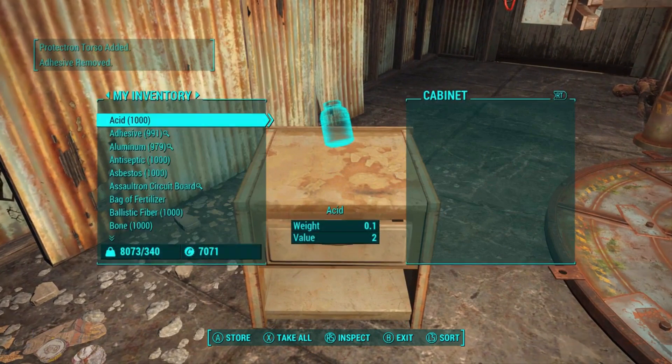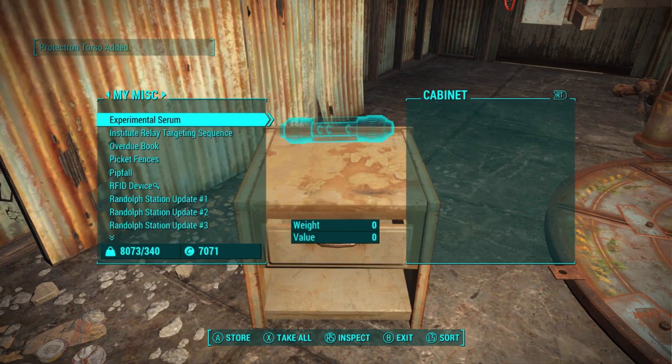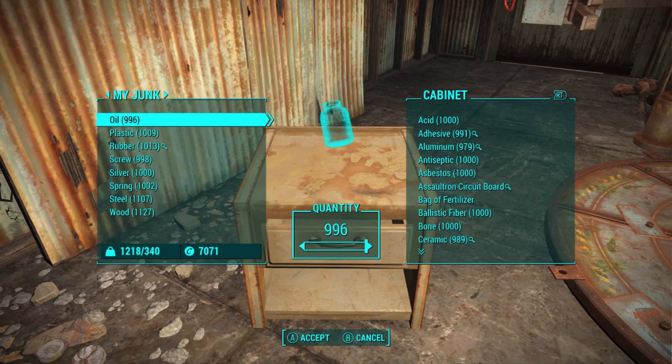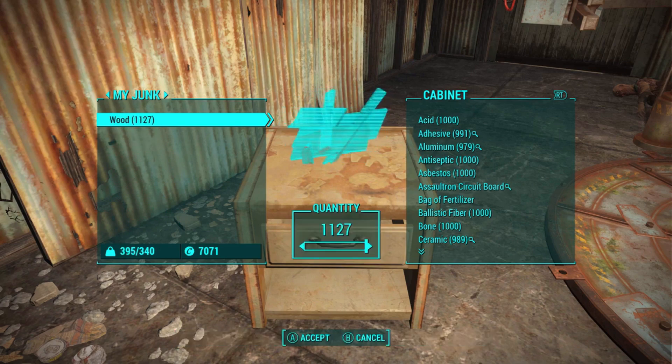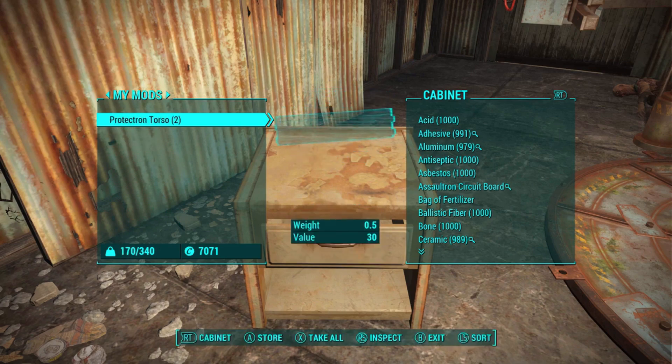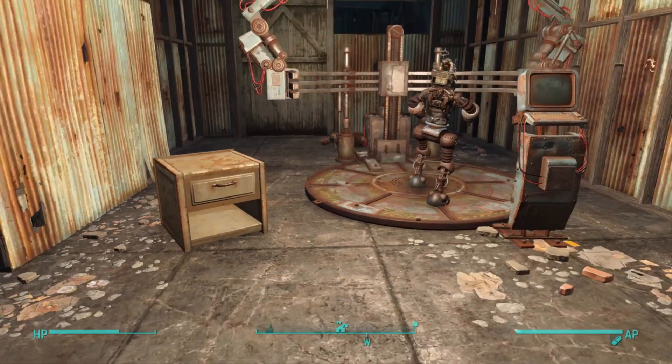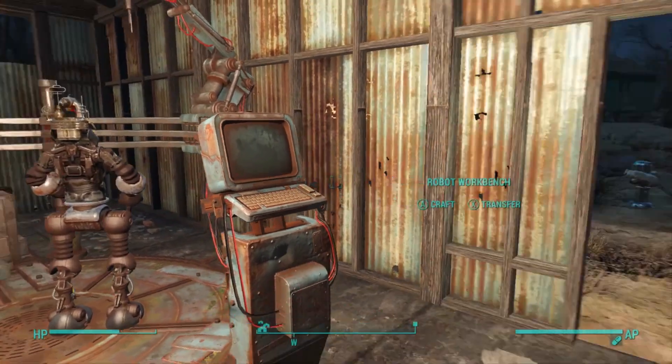Once we've done that, we want to go over to our cabinet and transfer all of the junk from our inventory into that cabinet. This makes sure we're not accidentally using any resources. Also, we want to make sure we go to My Mods and confirm that we only have one mod in there, which is the Protectron Torso. Make sure you only have one of them, because having more can mess up the glitch.